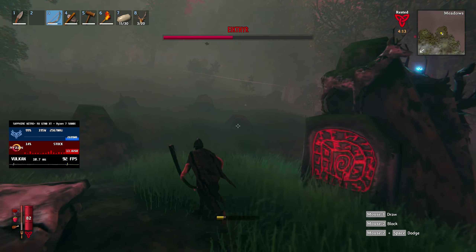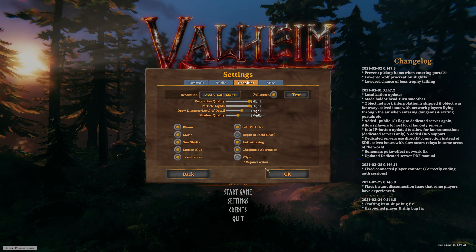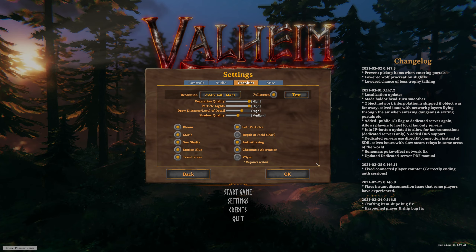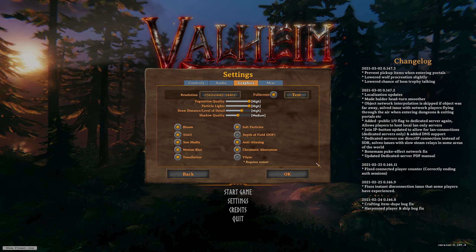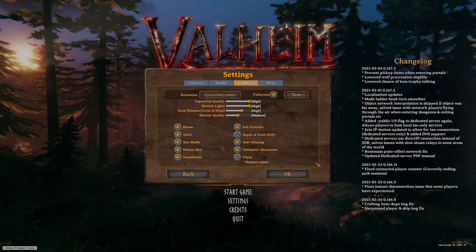Settings-wise, we went for the Vulkan API and had most of the available settings maxed out, barring draw distance which we left on the default high setting and shadow quality which we lowered to medium from high. We also disabled depth of field, but this was due to personal preference rather than performance.